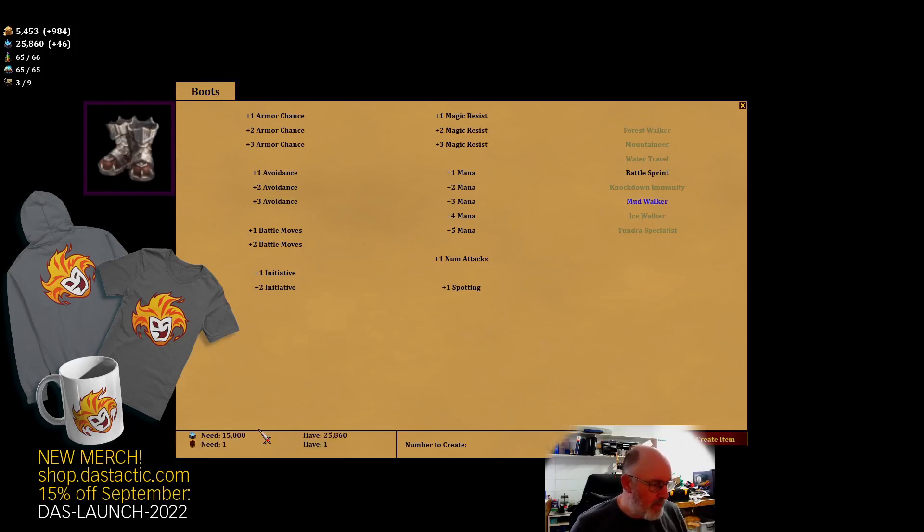Some options like mountaineer require seven nature gems which we don't have. Even those boot items are themed - battle moves and initiative are up there too. Getting plus two battle moves costs 8,000 mana, which wouldn't be bad on some units. Having a stalwart that can move at six rather than two would be very nice. So we can start to plan how we're going to build our characters - these rings also have different aspects, with up to plus 12 mana available.